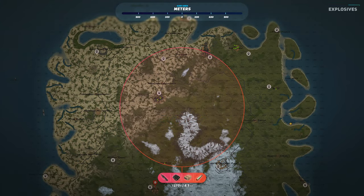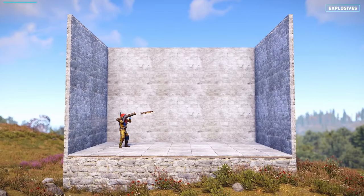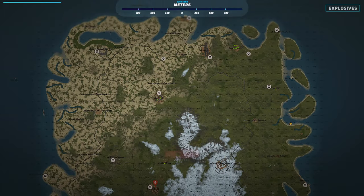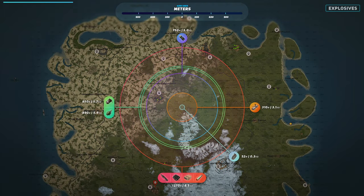Larger explosives like rockets, timed explosive charges and satchels can be heard beyond the maximum sound range, because the sound comes from the explosion itself, not the player who set it off. But quieter explosives like hand grenades, HE grenades, firing the missile launcher, and the subtle noise of a flashbang have a more limited sound range.